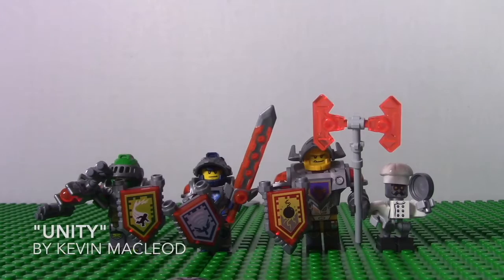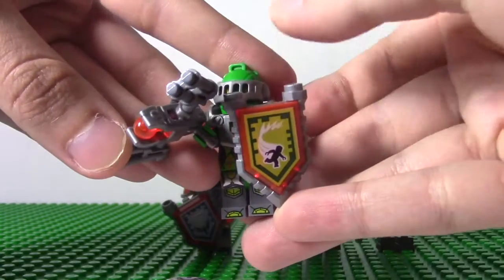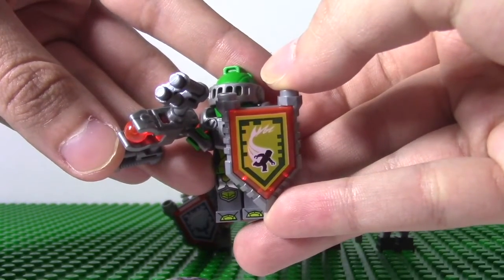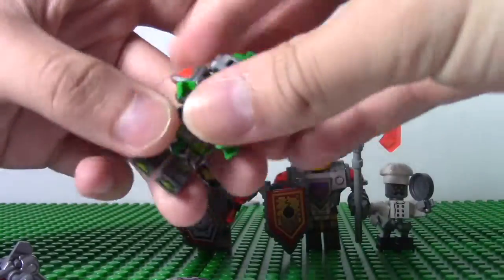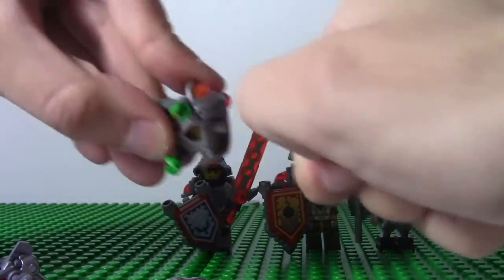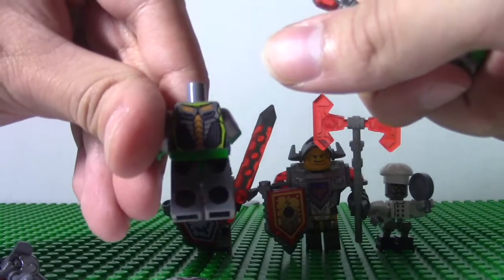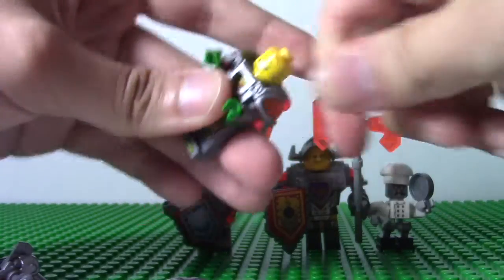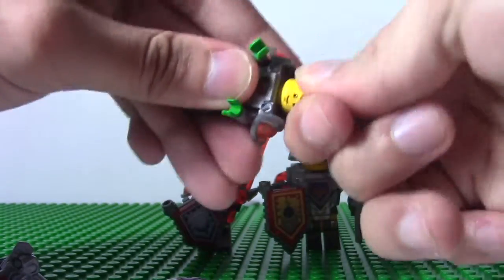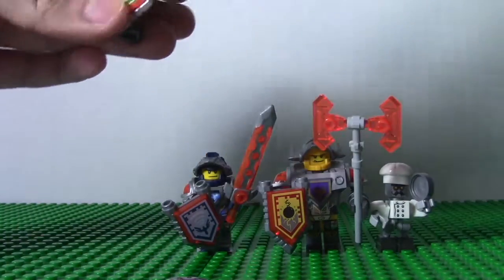Over here you have the good guys of the set. You have the 3 Knights — Aaron, Clay, and Axel — and you have Chef Egglar. Let's start with Aaron. You can see he has the Nexo power of superhuman speed. He has his blazer bow. If you take off his armor, you can see the full detail on him, and you can see that his symbol is a fox. You can see the back printing, and he has a cheerful face and a normal face.